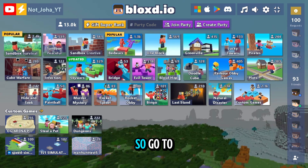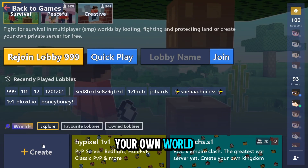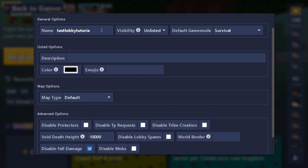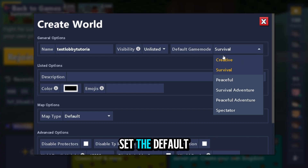First of all you have to create your world. Go to sandbox survival and create your own world — you can name it anything, like 'test lobby tutorial' or whatever. For now you have to set the default game mode to survival adventure.